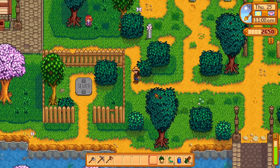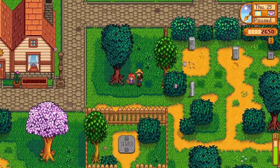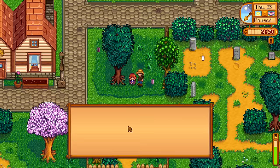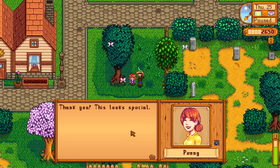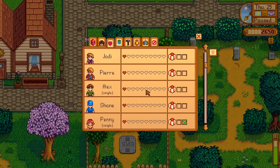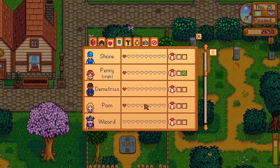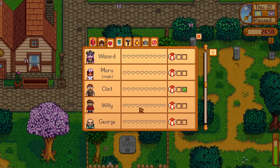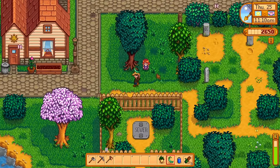I'm going to wait to buy a chicken until I know whether they can be put outside. There's Penny — we're very lucky to have a library in such a small town. Would you like a green bean? We're finally starting to make friends! Demetrius and Pam are now friends. The wizard is no longer our friend though — probably because we accepted a quest from him and didn't complete it. I'm going to have to be so much more careful with that.